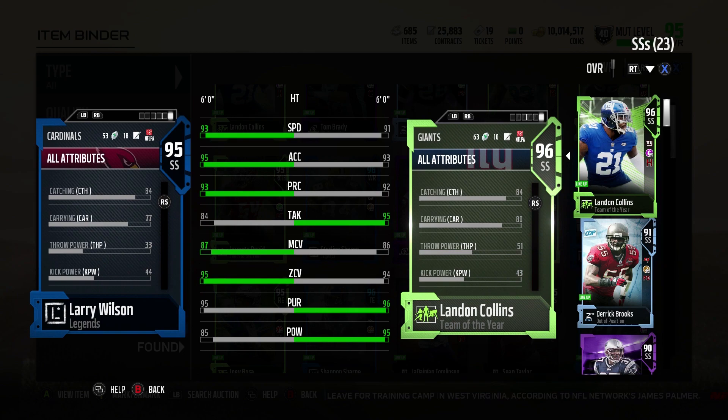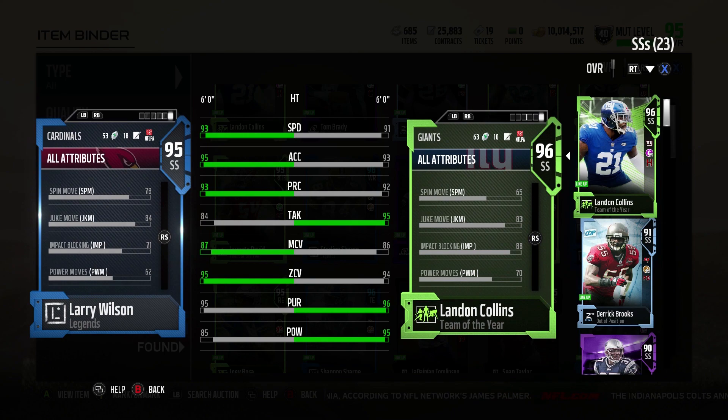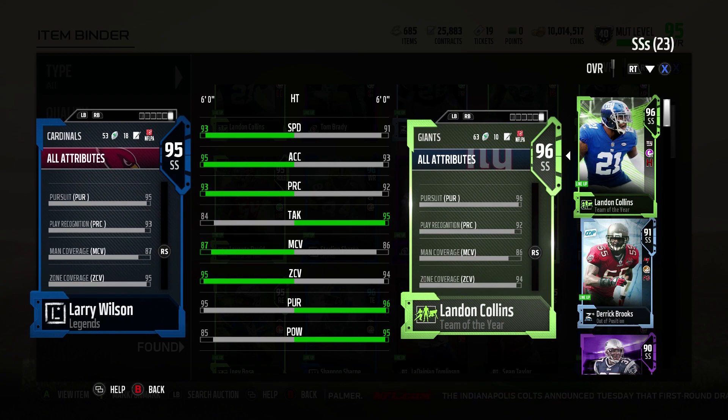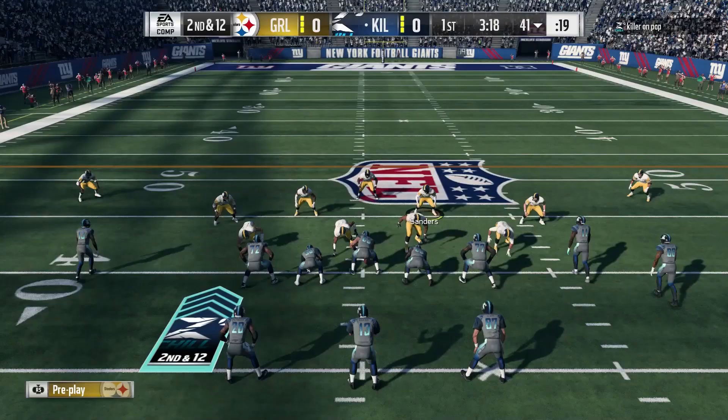So it kind of stands out to me, and it probably stands out to you. The biggest thing about this Larry Wilson card — he's wearing number eight. Secondly, the tackling and hit power issues that you're going to encounter with the card. He has decent hit power at 85, it's good, but it's not Landon Collins territory where you're looking at 95 hit power. Larry Wilson is a great speedy cover guy.